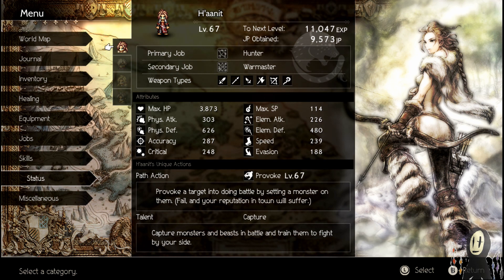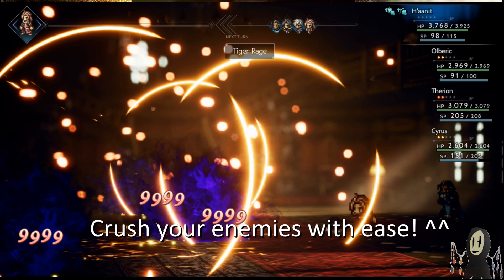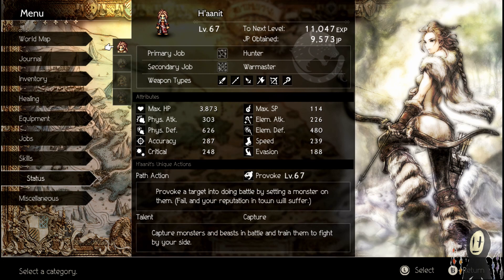I think we've struck an even balance with the Warmaster secondary job. For those of you unfamiliar, to get a secondary job you have to go to an optional shrine area, beat the boss there — which are harder than the main story ones from at least chapter 1 to chapter 4 — and once you kill them, you'll have access to the Warmaster. Warmaster is really cool because it's quite tanky and focuses completely on physical damage. As you can see on screen, you can use each of the different weapon types available to us.